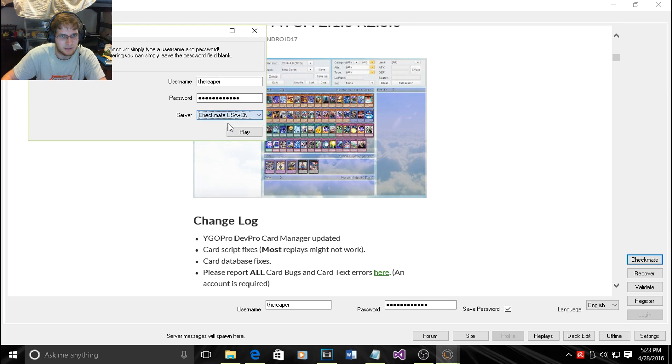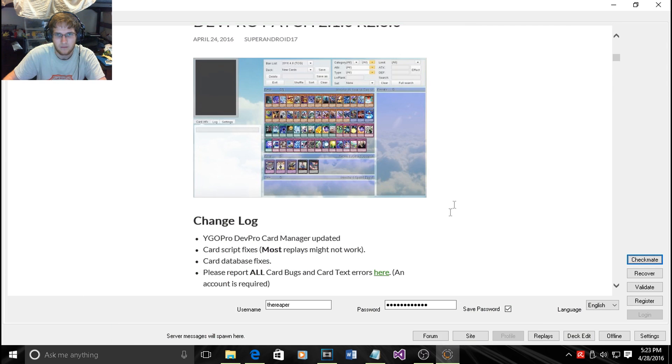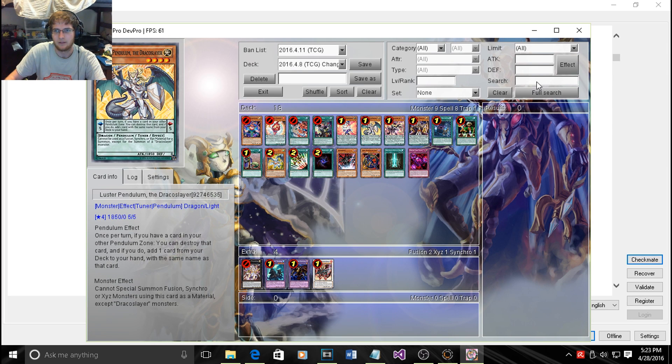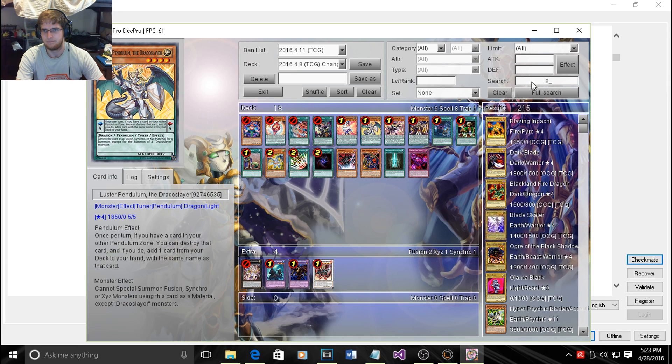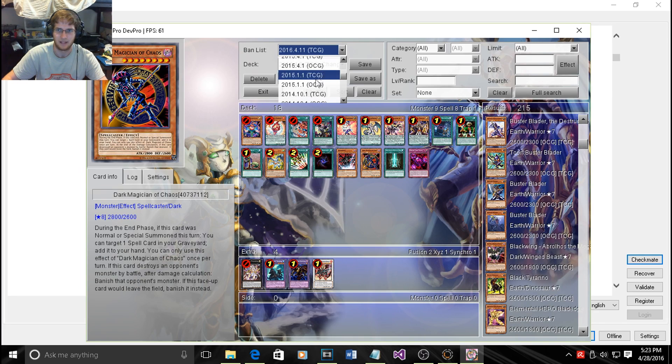Check USA, Canada, or Europe — I'm in the USA, so I'll select that and log in. Now I can go to Deck Edit and look up whatever card I want, like Dark Hole, which apparently isn't in here. This is using the current ban list, so that would explain quite a bit.